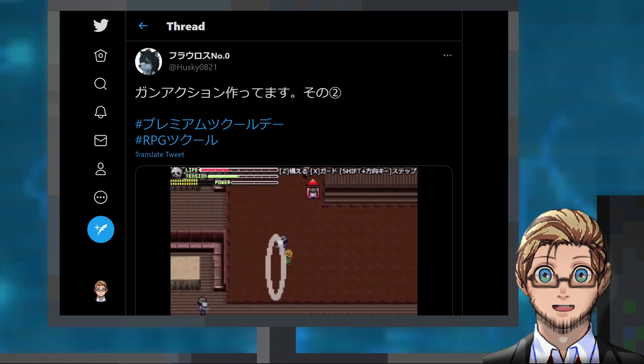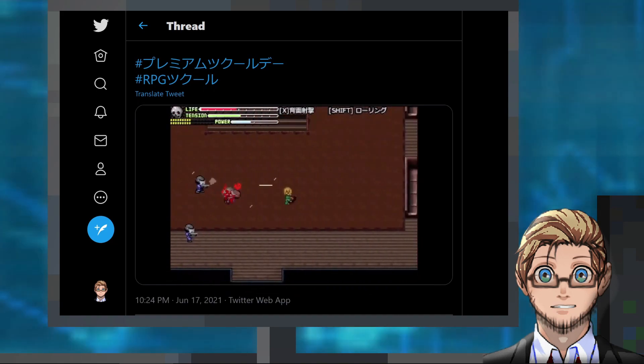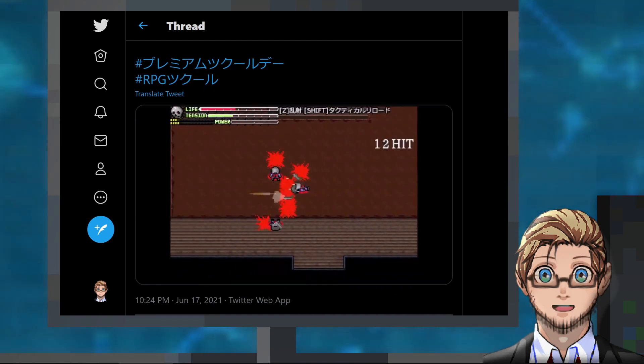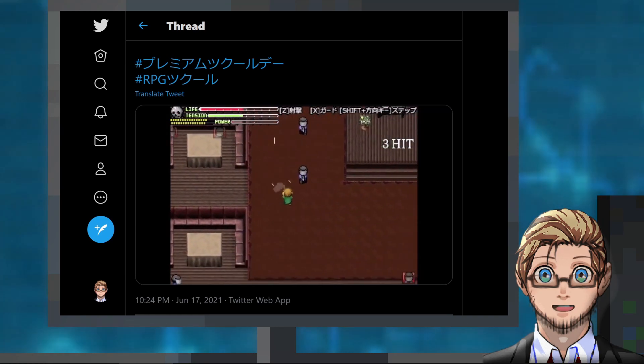Next we have Bloody Bullet, a Devil May Cry style action shooter made in RPG Maker 2000. It's playable in browser and is simply a demonstration of the action and mechanics.